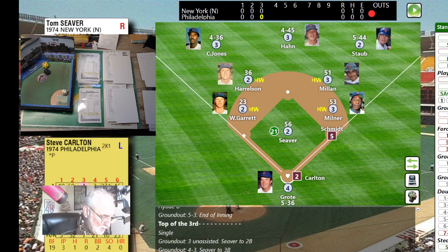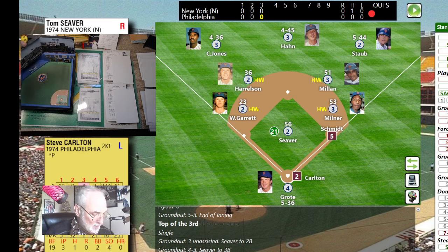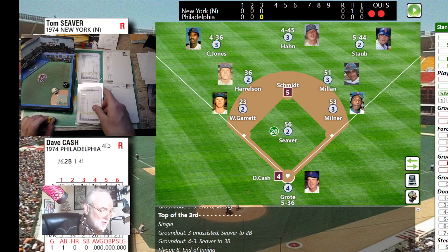Schmidt will hit 36 home runs but at the beginning of the season he's batting eighth — that will change as the season progresses. I use actual lineups to learn the history. Bet in a month he'll be batting sixth, then fourth. Steve Carlton up with a runner on first — he squares the bunt, it's a good bunt picked up by the catcher. Moves Schmidt to second base in scoring position for Dave Cash.